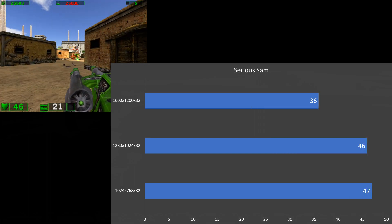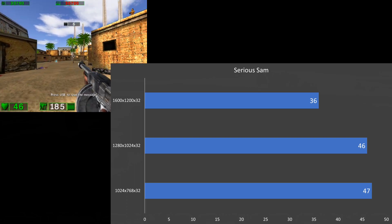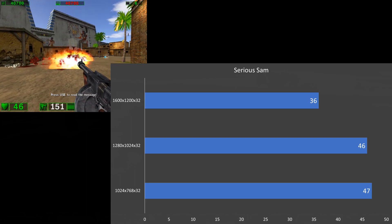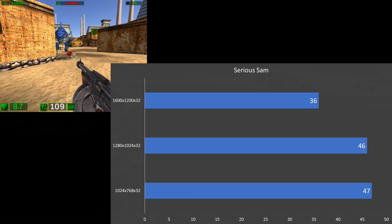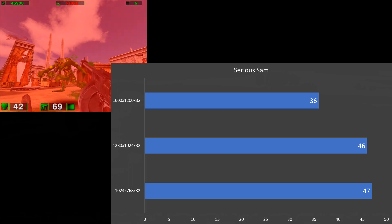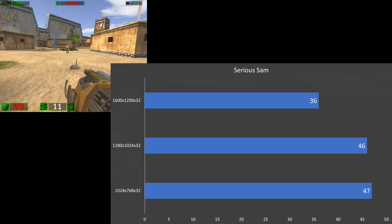And we've got Serious Sam. This is the most demanding game — we're getting 47 FPS at 1024x768, 46 FPS at 1280x1024, and 36 FPS at 1600x1200. There seems to be more of a CPU limitation happening in this game, or the lack of a transform and lighting engine holding things back at the 1024x768 resolution.